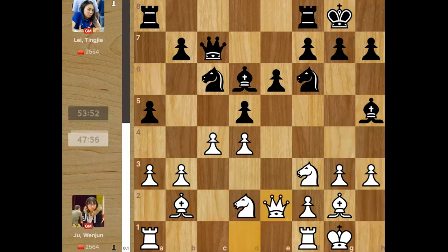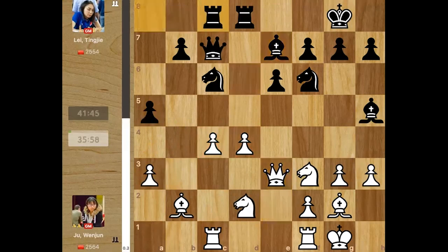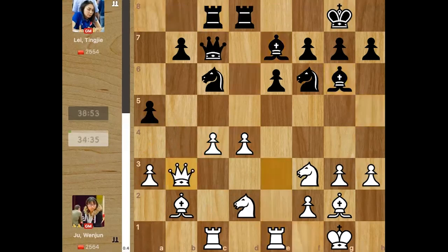h3, bishop back, and queen e2 — a quiet developing move. Rook b1, takes and takes, so hanging pawns in the center covering a lot of squares. Bishop goes back, queen e3, rook c8, and rook e1 — both sides complete rerouting their pieces to good squares. Now Juan Jun goes for a middlegame plan: launching an attack on the queenside, targeting b7 to gain space and attack the weakness on a5.